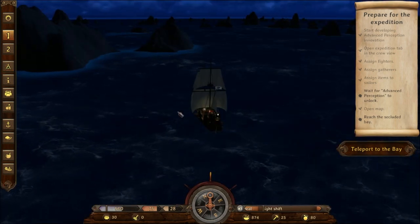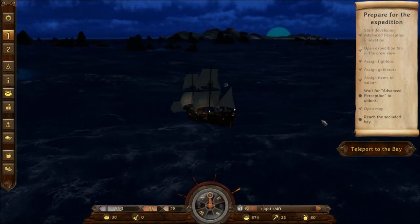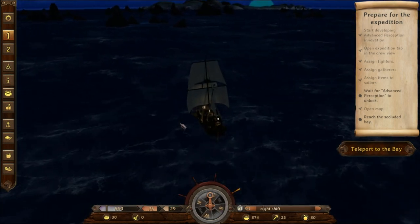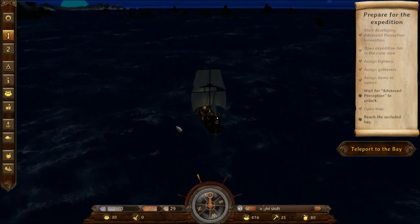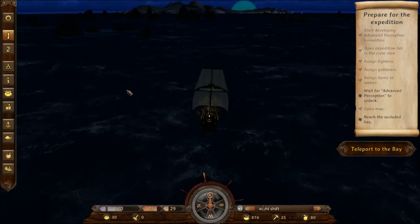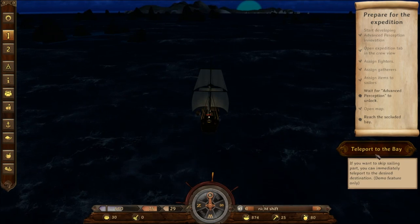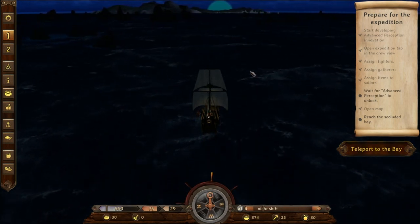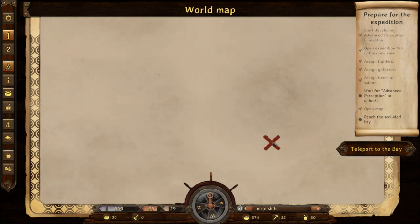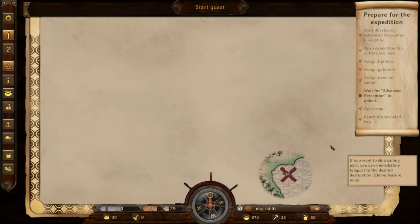Wait for advanced perception to unlock. Reach the secluded bay — I don't know where that is. We've come pretty far. Teleport to the bay if you want to skim the sailing part — demo feature only, for fools like me that don't know how to play. I think that's the bay, so I think we're going to get there on our own. We're still waiting for this to unlock anyway so we've got time. Edmund's done eating — let's go!